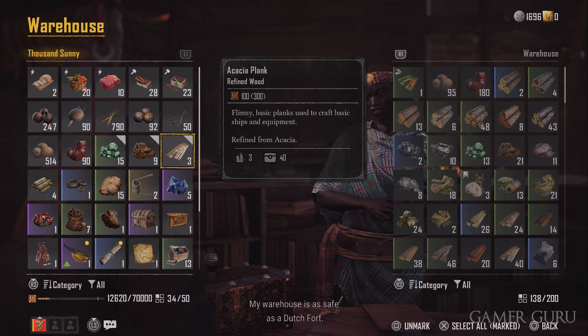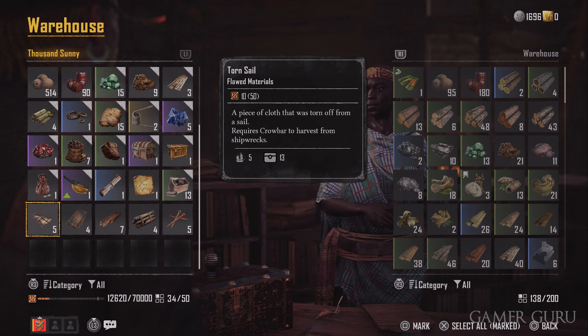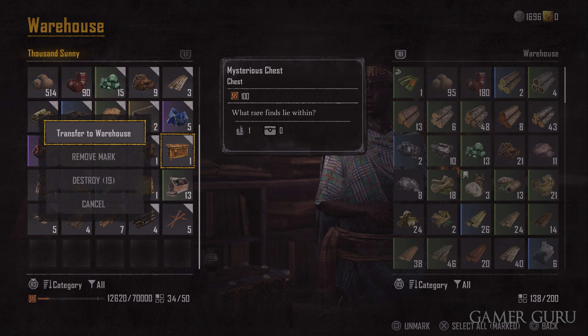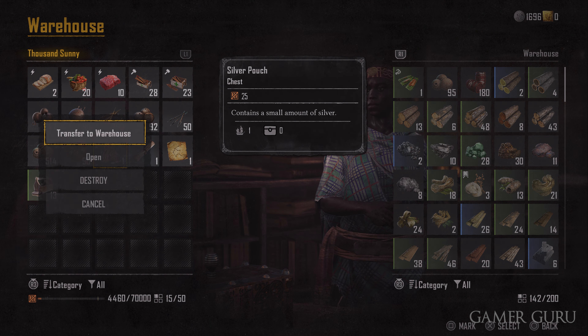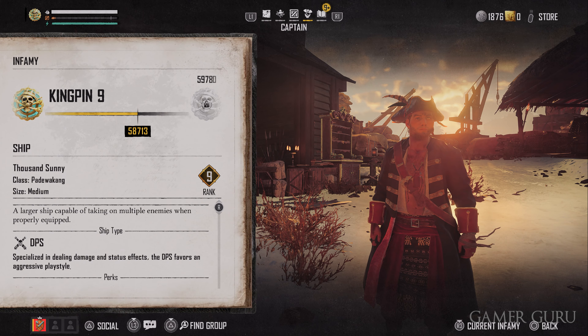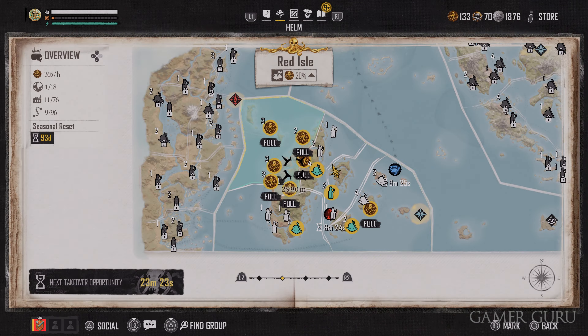Every time you stop back at base or at any outpost, make sure you're storing all of your stuff in the warehouse, as you have a limited amount of items you can carry on your boat. There's nothing worse than finishing an epic battle and not being able to loot an enemy ship because you don't have enough space. Get into the habit of putting everything away in the warehouse when you return — and remember, you don't have to do this individually. You can press the square button and mark off as many items as you want, then transfer them all at once.